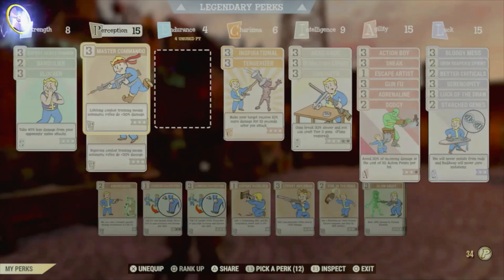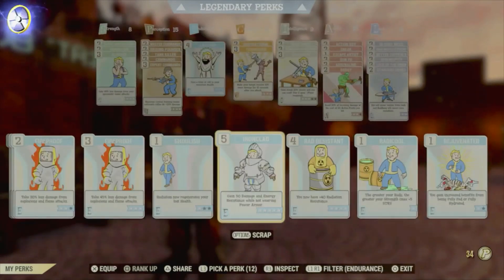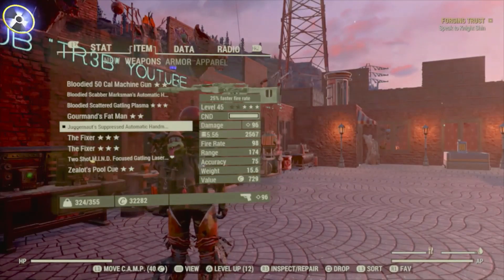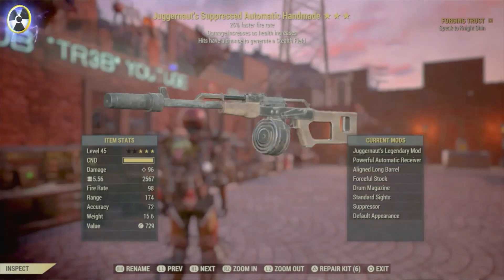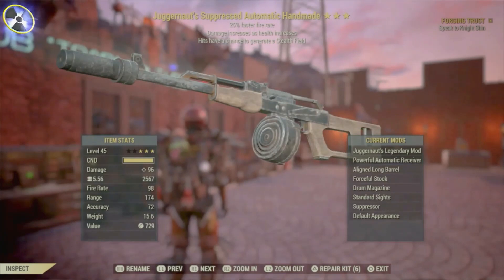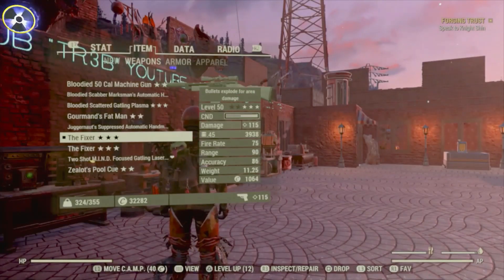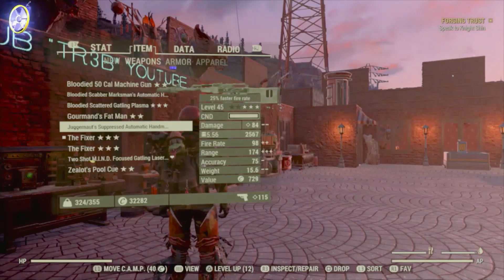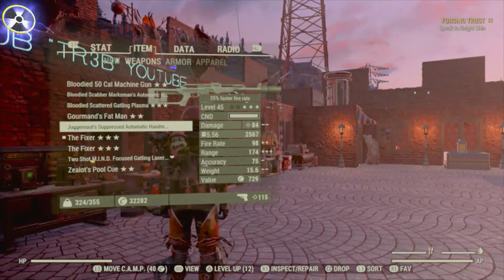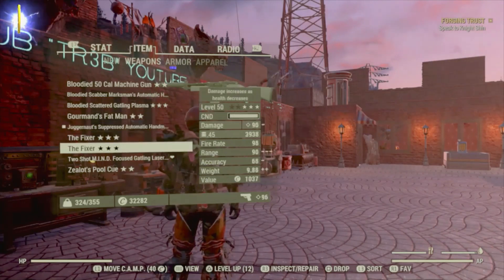So what we're going to do, we are going to see if we can get the damage any higher. By putting the Lifegiver perk on, our health is actually going up. But look, the damage remains the same — still only doing 96. Therefore there's no point in whatever you do trying to buff your health and use perk cards. The maximum damage for any weapon is only going to be achieved if you're at maximum health — that's the only thing that counts.